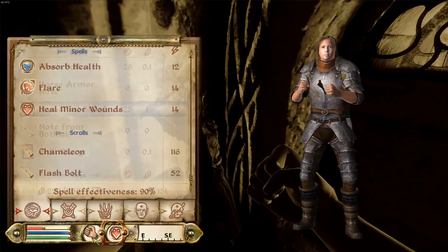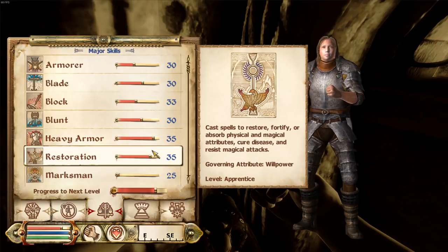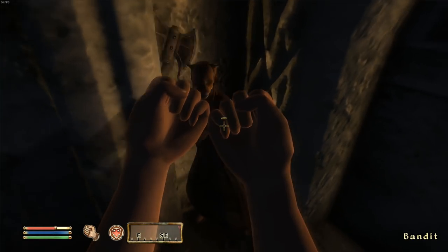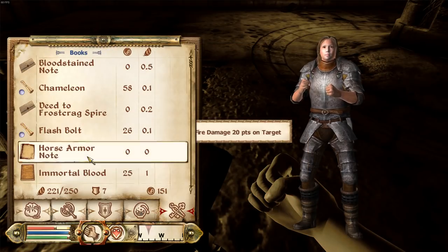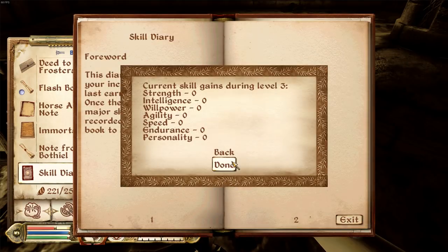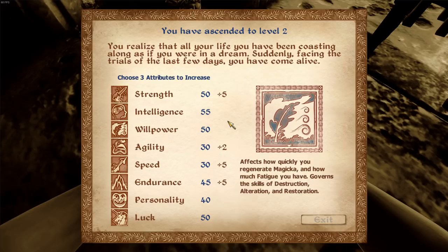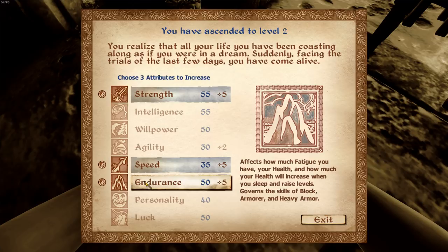Just one more Khajiit to fight. I'll equip my heavy armor so we get more heavy armor skill from this. I think our strength is at ten now. Strength at ten, speed at ten - we need one more. All we need to do is get our endurance up and we can level up at the same time. We need three more points in endurance and we have three more from major skills.